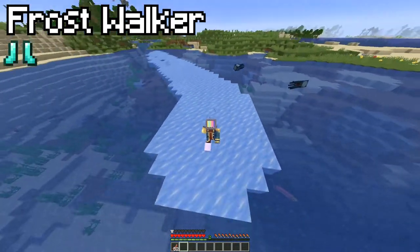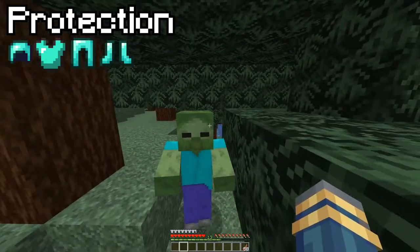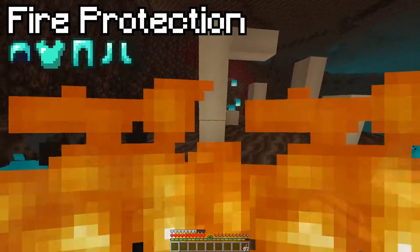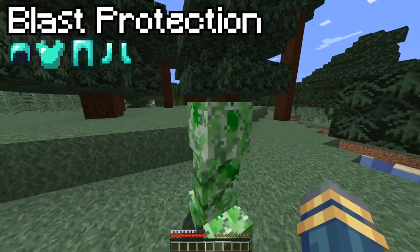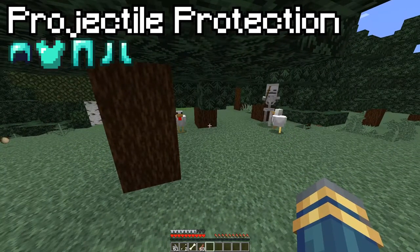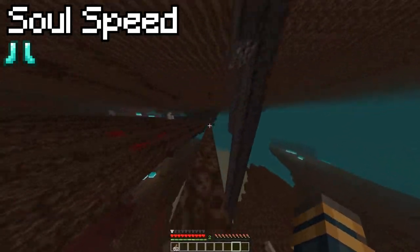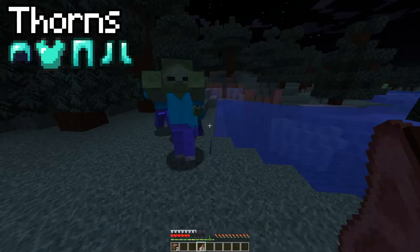Do be careful with Frost Walker though, because even coming close to water can turn it to ice, and you don't want your fancy water fountain being turned to ice. Protection just reduces damage taken. Fire Protection reduces fire damage and the time you're actually burning. Blast Protection reduces explosion damage and knockback. Projectile Protection reduces projectile damage. Soul Speed is speed on soul blocks like soul sand and soul soil. Thorns reflects damage taken at the cost of some of that armor's durability.